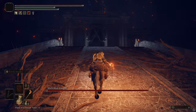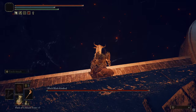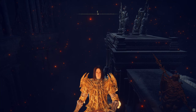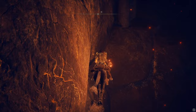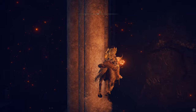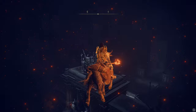Head over to the Grand Lift of Rold area. If you need to do the flying exploit again, get off your horse, stand on the edge of the ledge, and resummon the horse. Once you're back in the flying exploit, head over to the ledge — it'll let you go straight up. From there, run around the room looking for points that let you go a little bit higher each time, inching your way up bit by bit.